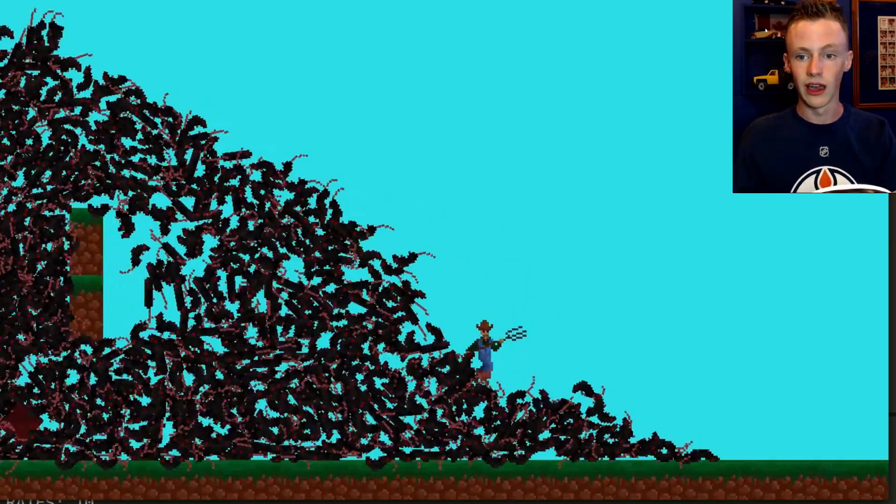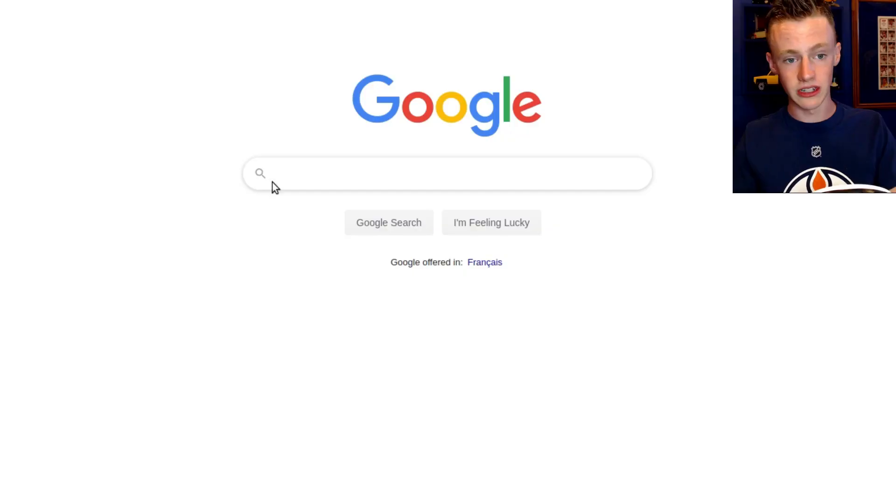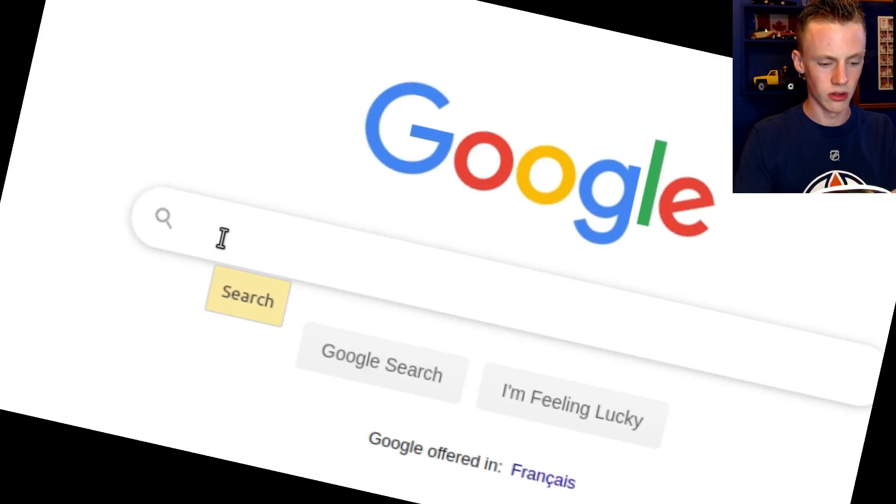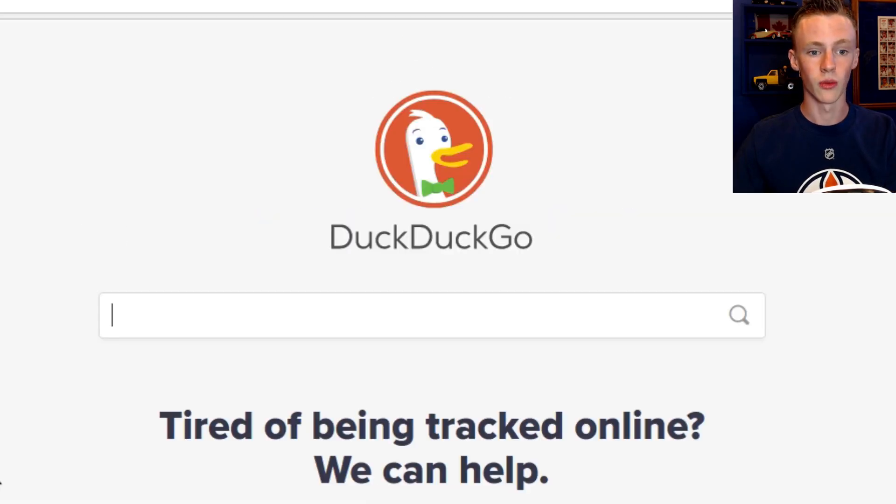Instead of optimizing my code, which would have been the logical solution, I decided to undertake a brand new physics engine myself. To find a solution to the problem, I delved deep into the archives of the internet with DuckDuckGo and searched for 2D physics systems.